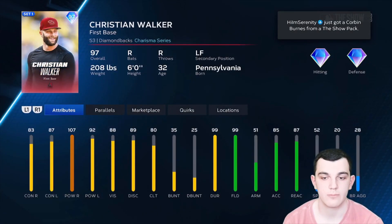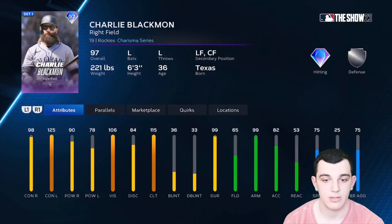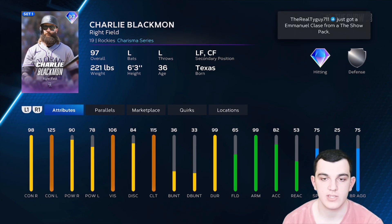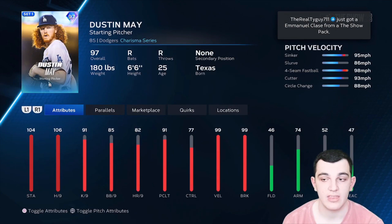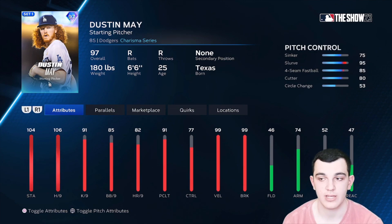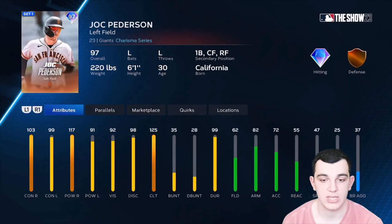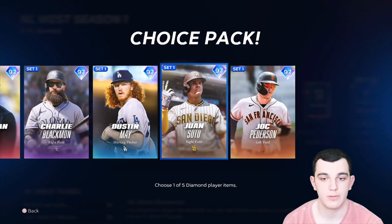For the NL West Charisma cards, Christian Walker is a pretty balanced hitter — the contact is a little lower than other cards, but he has 99 fielding. Really good card, but there are better options. Charlie Blackmon's swing is butter in this game, 99 arm strength, but he's never going to have good fielding. Dustin May is the pick — look at that pitch mix, 99 velocity, outlier, great hits per nine and K per nine. Juan Soto is really good hitting-wise, defense isn't horrible either, but speed is not that good. Joc Pederson is another really good card — really good against righties and good stats versus lefties, which is huge because normally his cards don't have that. Overall these are pretty good, but my pick is Dustin May.